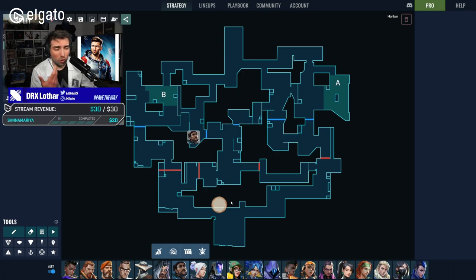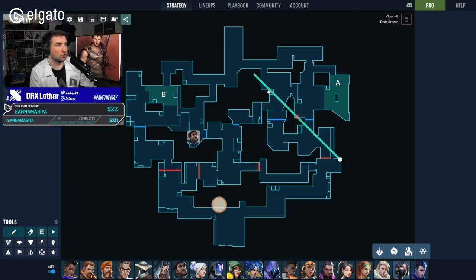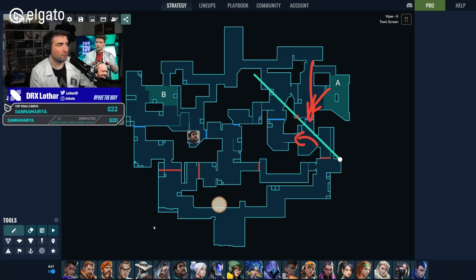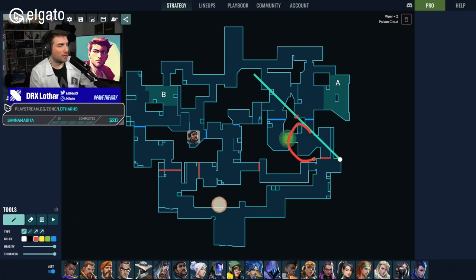The most success you can find with smokes is smoking A. Back in VCT when Viper got discovered for Split, there was a simple setup using a Viper wall at the beginning of the round to deny vision for A-side players into A lobby, letting you go into ramp unspotted. A secondary smoke from Viper was also used to make sure you don't get spotted from ramp — creating pressure and uncertainty for the defenders in that area.